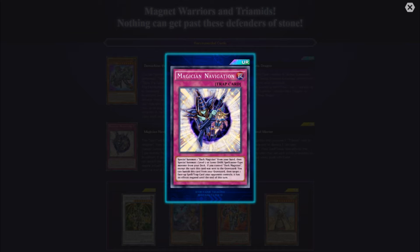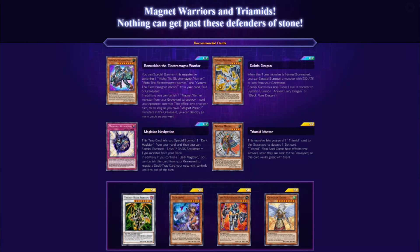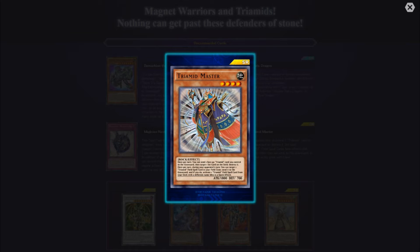I wouldn't be surprised if Magician Navigation ends up on the semi-limited list in the near future. Then we have Tribe Mid Master — this monster lets you send one Tribe Mid card to the graveyard to destroy one set card. Tribe Mid field spell cards have effects that activate when sent to the graveyard, so this card works great with them. It has moderate attack but 1800 defense, which is weak — though being level four means you can definitely get it on the field.